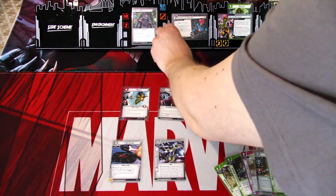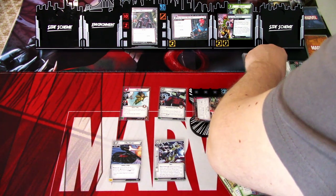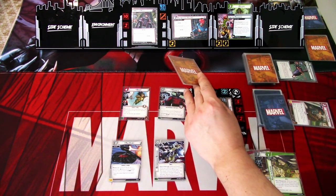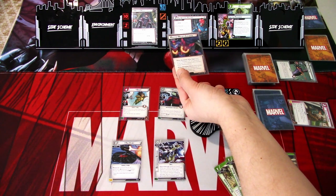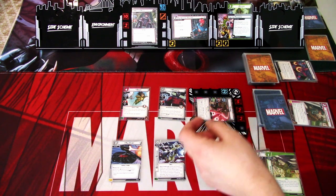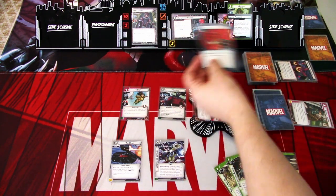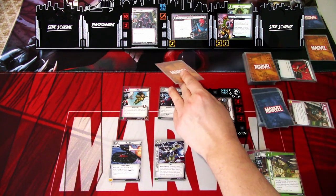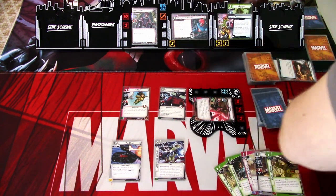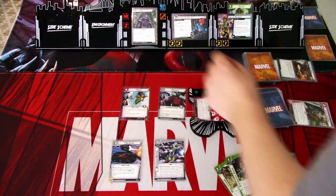We go to the Villain phase. We add one threat here. Master Mold attacks and Gambit will defend. We get plus one, so we don't take any damage. Then we get an Encounter card — ED is Advanced, so Master Mold schemes for one. Plus one is two. That's still okay. That is that round.